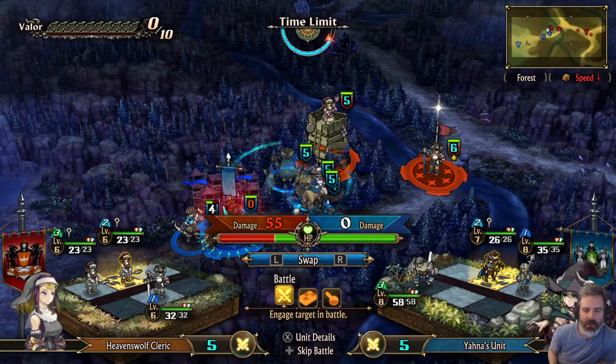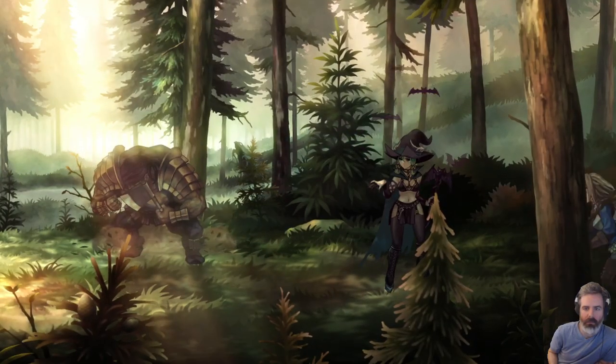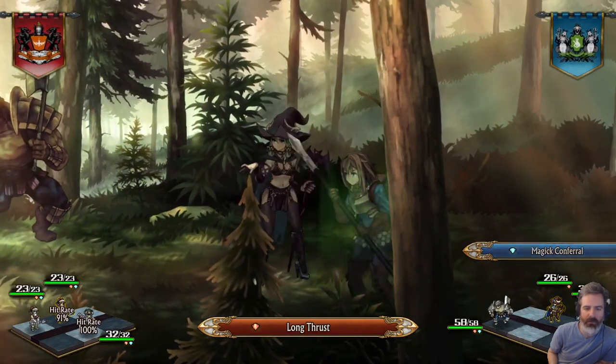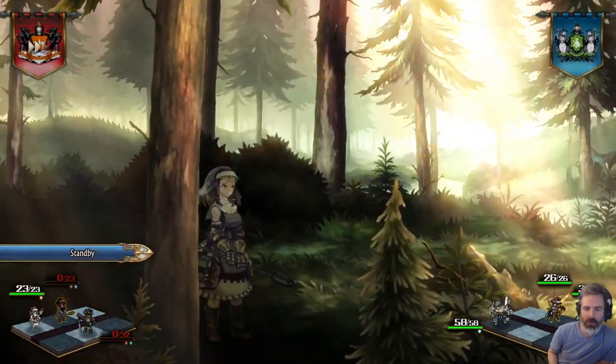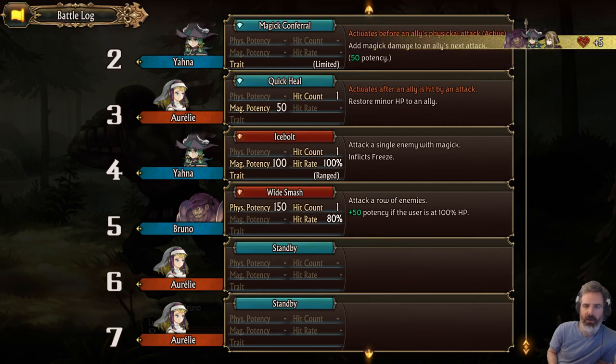I'm just curious — all these guys doing zero damage. But let's see what's talking about the 55. I guess the spear — the long thrust from the devil, right? That's why. Long thrust is huge. It must have the magic conferral on it. Nice.